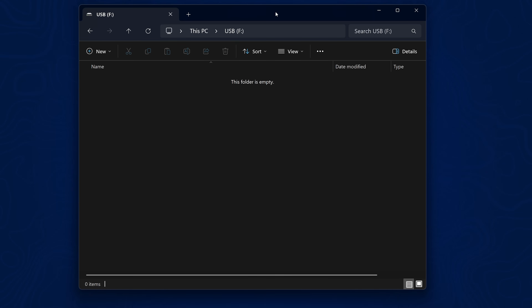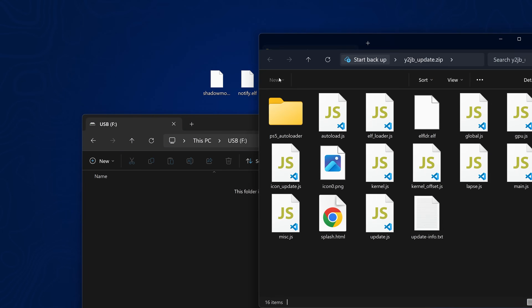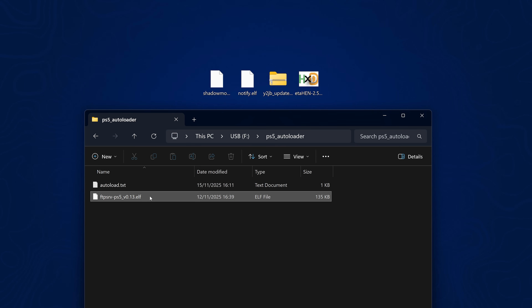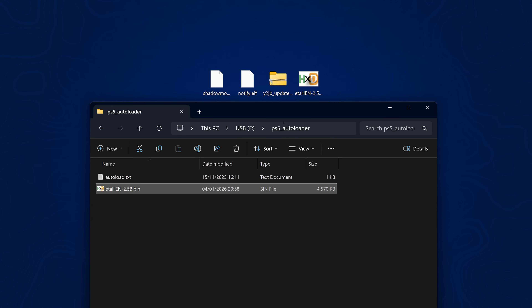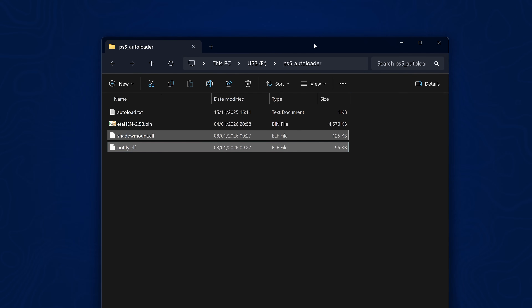Once on the USB, we need to set up the YouTube jailbreak auto loader to load the new payload along with ETA Hen or KStuff. Open the YouTube jailbreak update zip and copy the PS5 auto loader folder to the root of the USB. Then open it up, delete the FTP payload that's in there, and copy either ETA Hen or KStuff into this folder — whichever you want to use — along with Shadow Mount.elf and optionally Notify.elf.